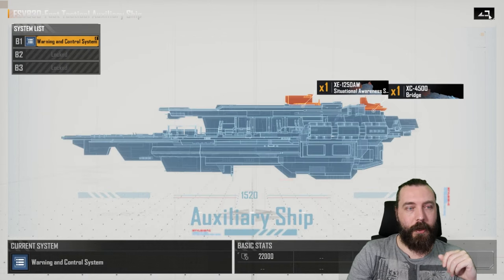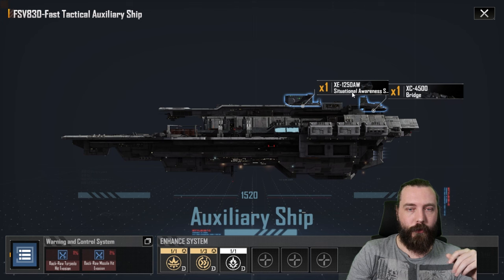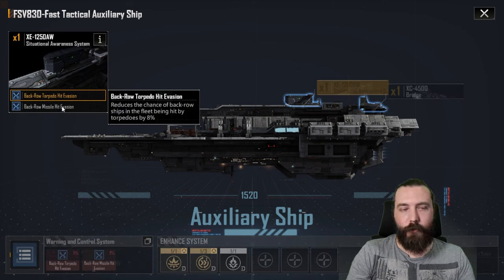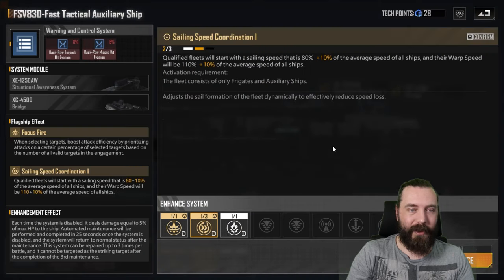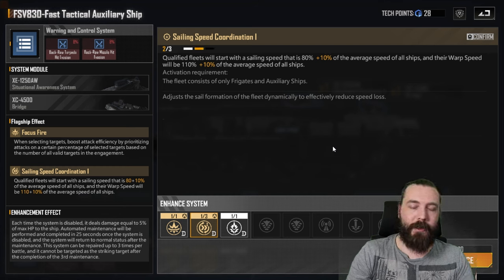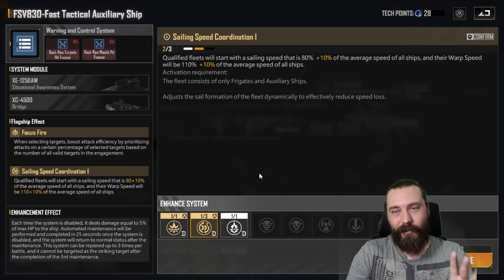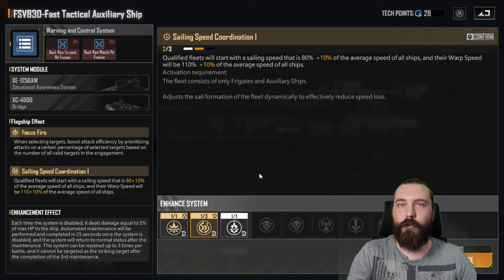Moving on to B — I only have the Warning Control System here. I have screenshots of B2 and B3 which will come up in a minute. The Warning and Control System covers back-row torpedo hit evasion and missile evasion. We have sailing speed coordination for qualified fleets — sailing speed at 80% plus 10% average speed of all ships, and warp speed at 110% plus 10% of the average speed of all ships, but only for frigates and auxiliary ships in fleet.